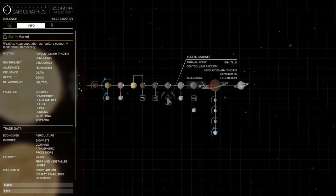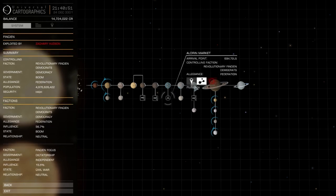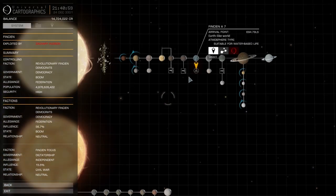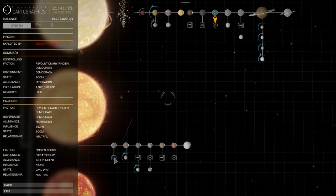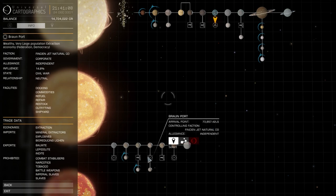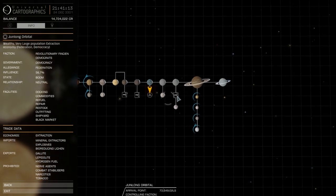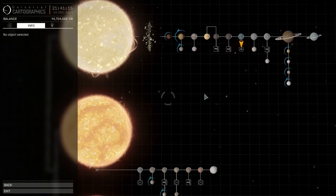Okay, here we go. Aldrin Market — and this is in Fincien. I'll plot a route to that one. It's got a nice little Earth-like planet with water-based life and all that. There might be other opportunities for a black market here: DOI Enterprise, Heli Hub, Jun Long Orbital. This place is full of black markets, so one of them must have some algae, right? Let's hope. I'm off to Fincien.